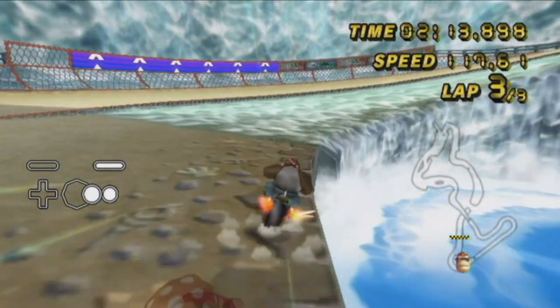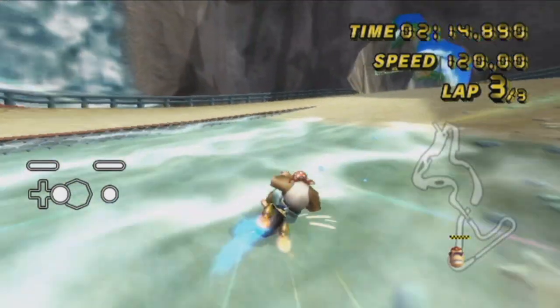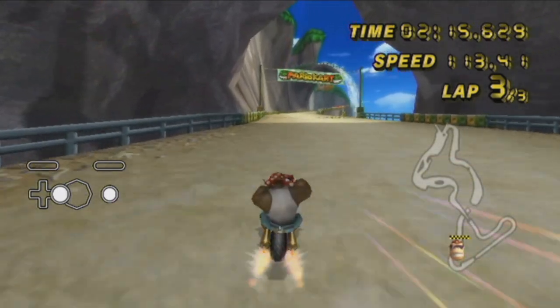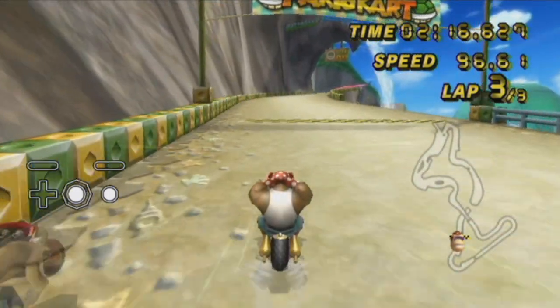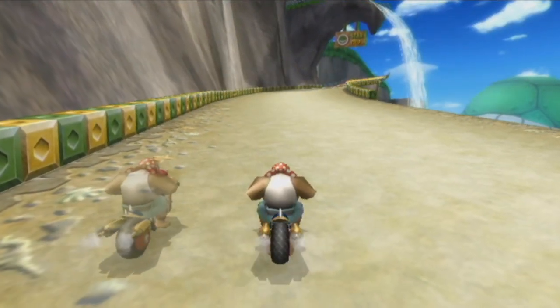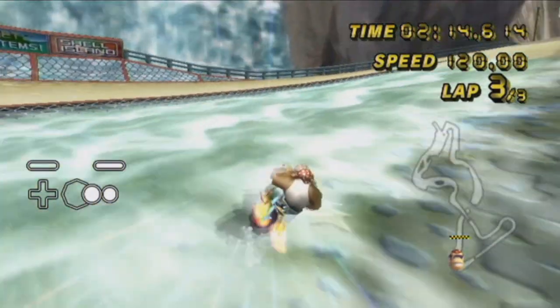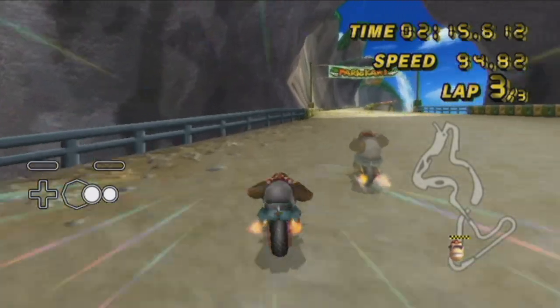Here's a couple of examples of me getting bounces while exiting the cut. With this first one, I managed to get a very small bounce, which did interfere with me releasing my mini-turbo earlier. However, if you release the mini-turbo and get a wheelie out as soon as you land from this bounce, you can still save quite a bit of time. Though, as shown earlier, if you mess this timing up, you could really get screwed over.